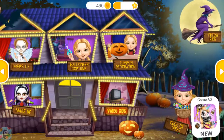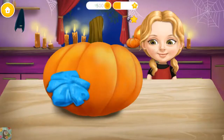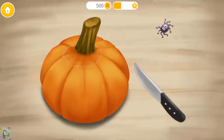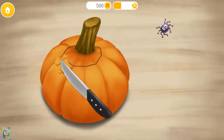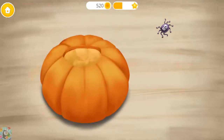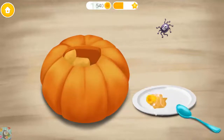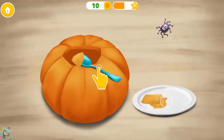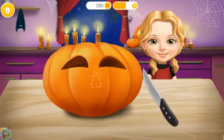Welcome to my house! Help me carve a pumpkin — the symbol of Halloween! Take a knife and cut a hole. Get rid of this stem. Scoop out the flesh. Cut out the eyes. Very good!